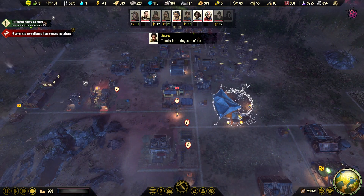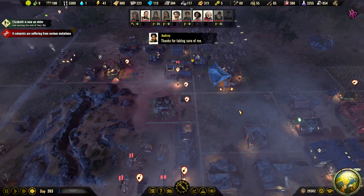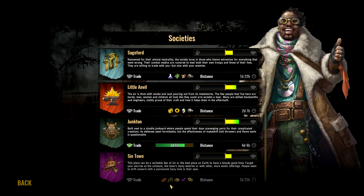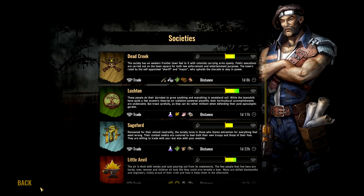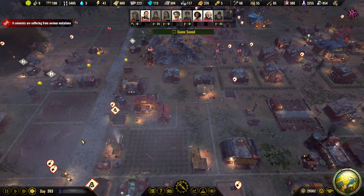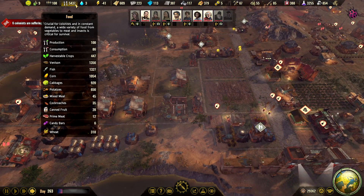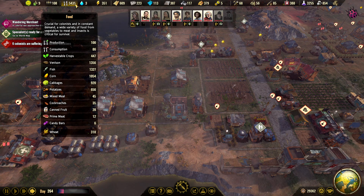Can we have another trader up and running? No, there are no components to trade with unfortunately. Otherwise we could just trade our fish and venison and corn and cabbage.